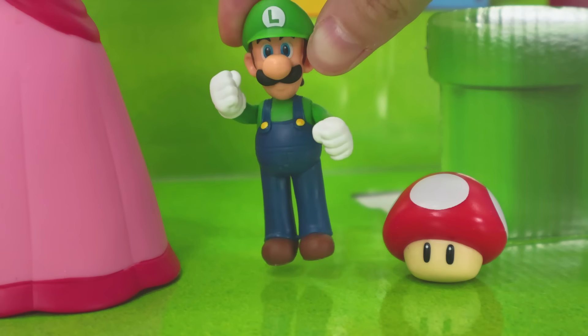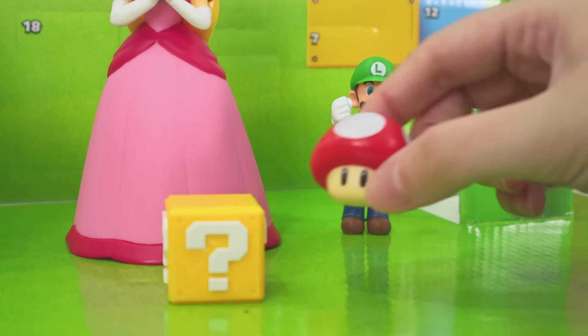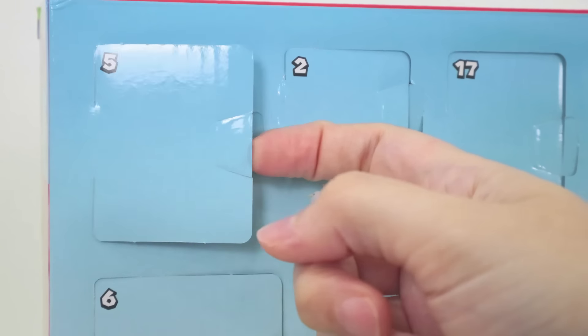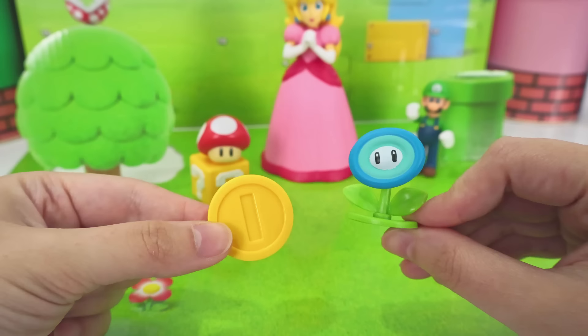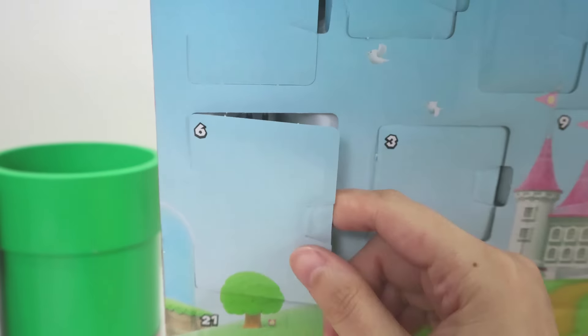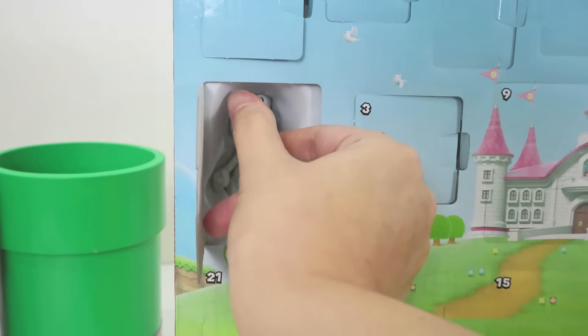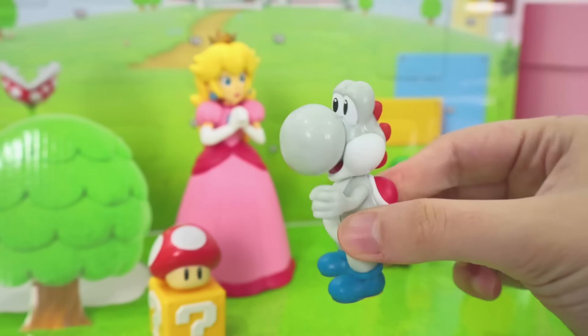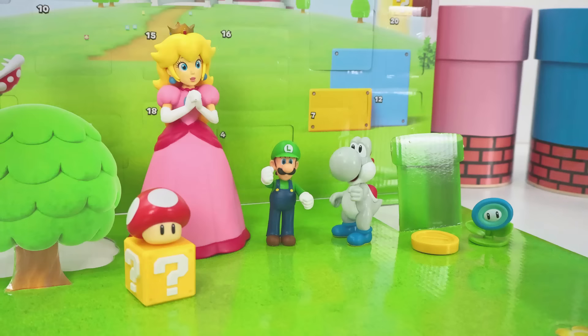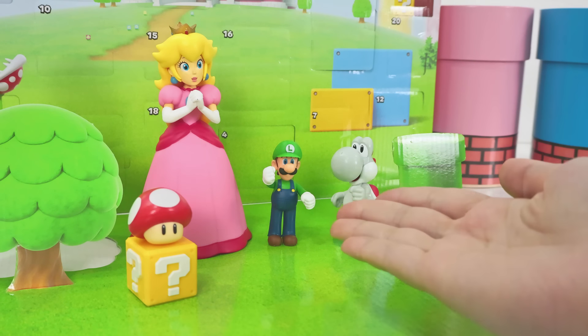That's so nice of you! Number 4 is down here! And number 5 is up here! Behind number 4 was a free superpower! And here's a coin from number 5! Let's see who's behind door number 6! It's a gray Yoshi! He's so little! Almost the same size as Luigi! Don't worry, Luigi! You'll get back to your size soon!